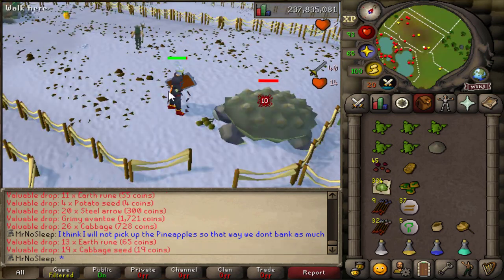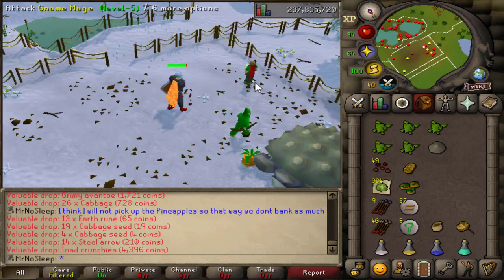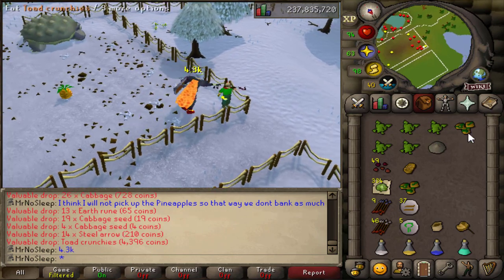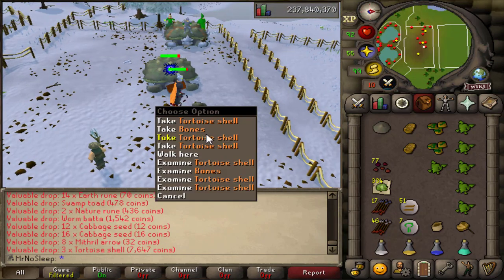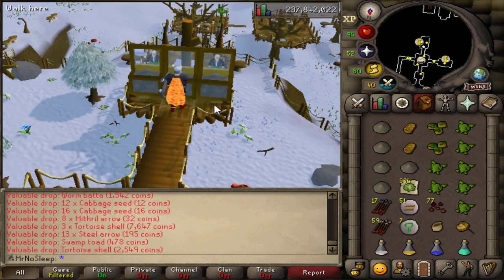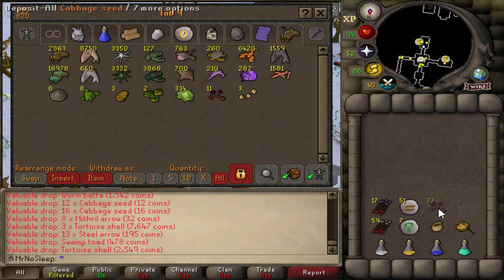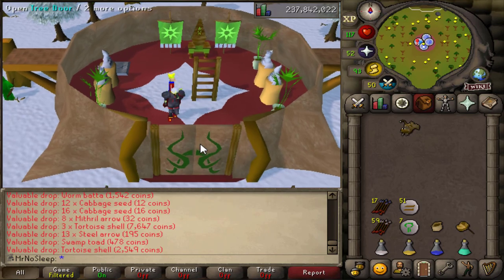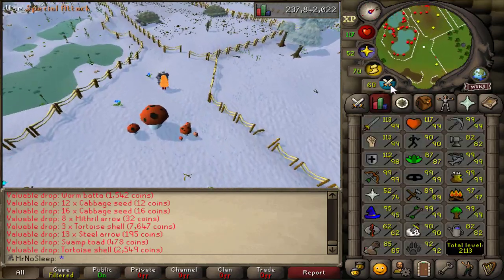The inventory would fill up relatively quickly — I was banking once every 25 to 30 minutes. I made a judgment call not to pick up any of the low-tier seeds, pineapples, or unnoted log drops. Other than that I was picking up pretty much everything else. Seed drops are just not that common here. I'd always pick up the cabbage seeds, noted cabbages, shell drops, and pretty much anything else. The lower-level tortoises drop steel arrows and the higher-level one drops mithril arrows.